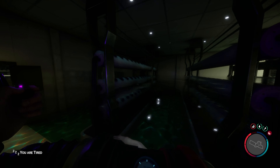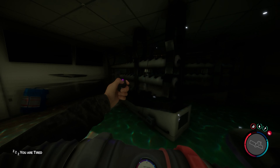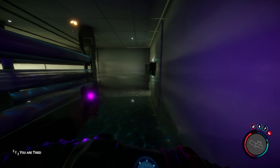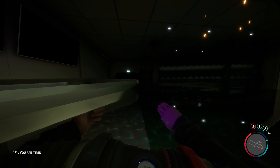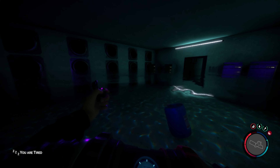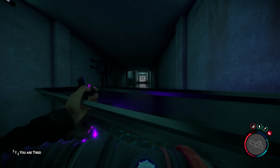We also have a rebreather so we're able to breathe underwater. Everything else around here seems to get worse and worse as we go down. How deep is this place? That looks like an exit, but it doesn't feel like one — it feels scary down here.